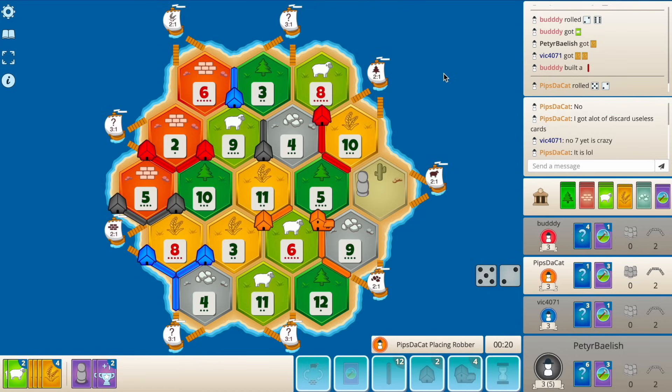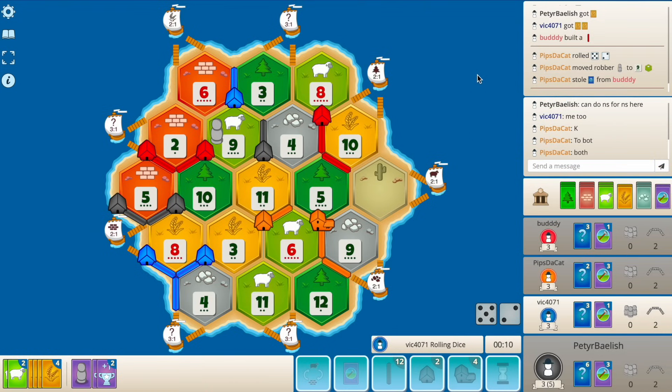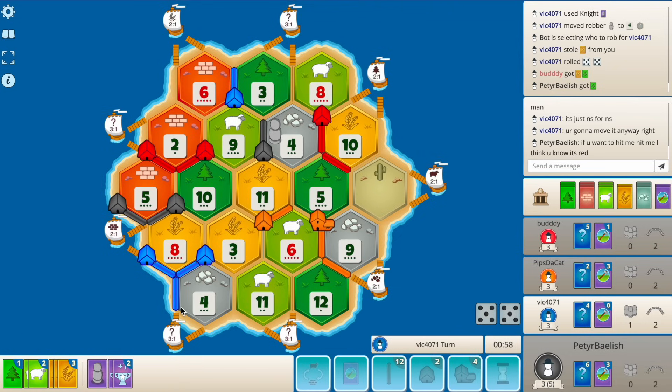Seven from orange - blocks the nine to both and hits red so he's got two, no steals here. I don't really care about the nine. Blue plays a knight. Ten - he does hit me.